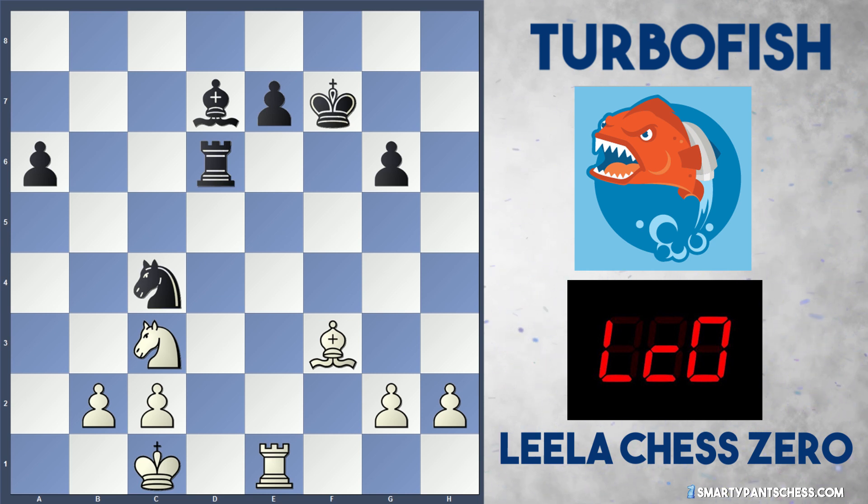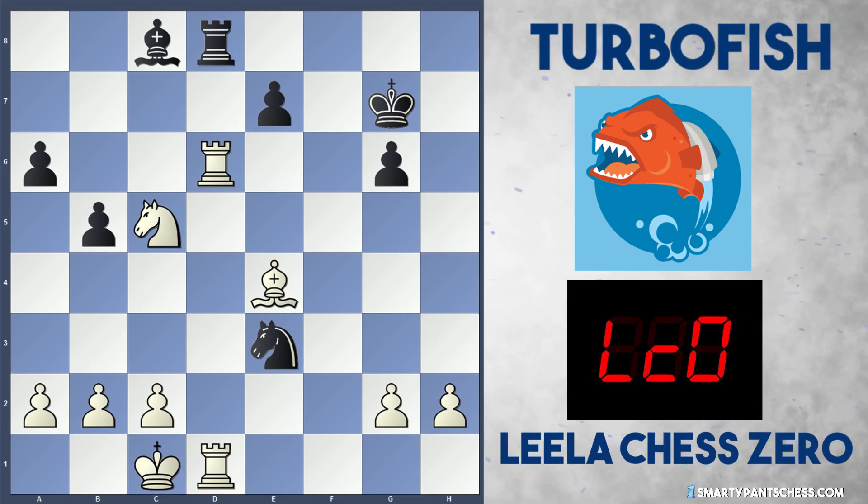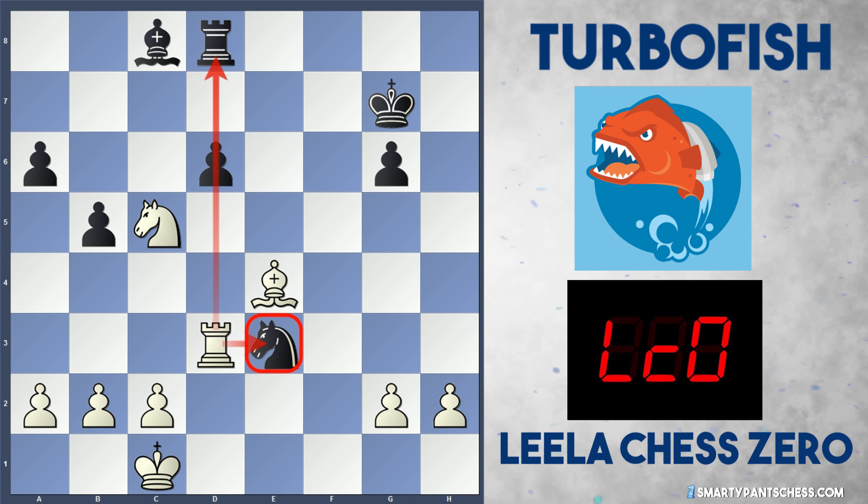Leela plays a really clever move — Nd3, with the knight still pinned due to the bishop attacking the b7 bishop. Bc8 is played by Turbo Fish but this allows white to win another pawn with Nxc5. Turbo Fish plays Ne3 and Leela captures on d6. If Rxd6, Leela plays Re1 hitting the knight; if it jumps to c4, white plays a4. If Bd7, Nc3 — white is a clear pawn up in an endgame with much better pieces and black's pawn structure is terrible with three pawn islands.